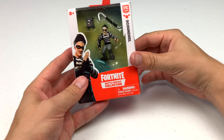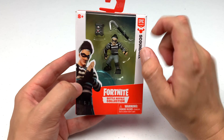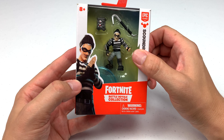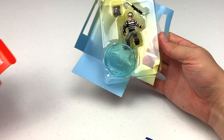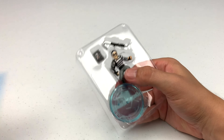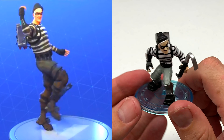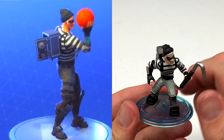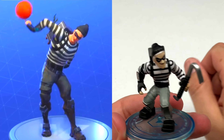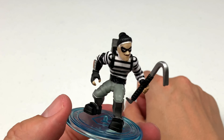On to the individual packs. Here we've got the Scoundrel. I like the crowbar and a safe — does he look like he's up to no good? Here is the Scoundrel in a black and white striped shirt with a ski cap, a safe strapped to his back, and a crowbar. Looking very inconspicuous — if you saw him in your neighborhood, you'd probably just wave and say hi.